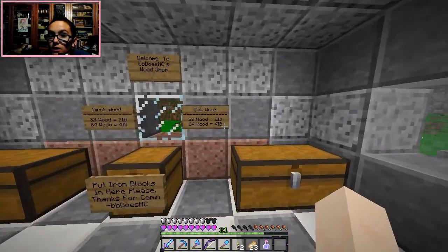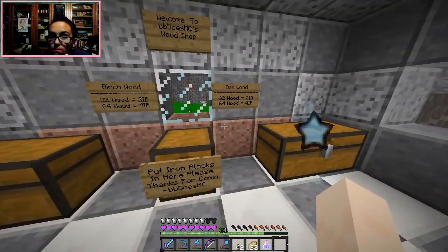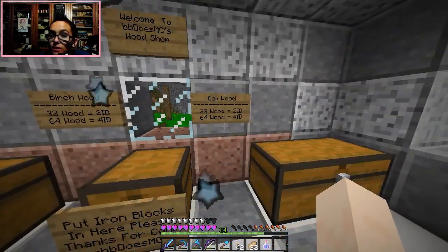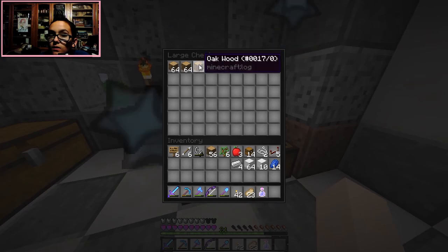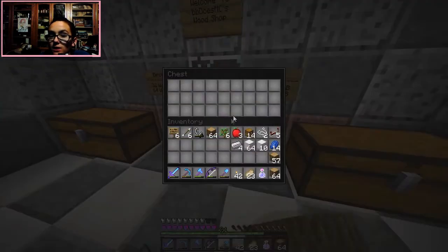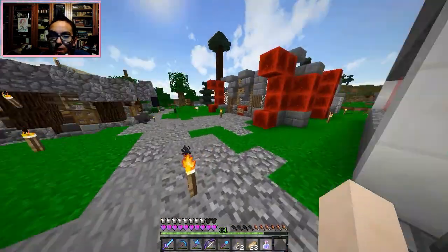Oak wood in this chest — I think it's the same price, which doesn't make sense. 64 wood... I'm just gonna take all of it and give him 15 iron blocks. It might be too much but that's fine because his prices are too cheap anyway. We got lots of oak wood now. But we want to tour around some people's places first.